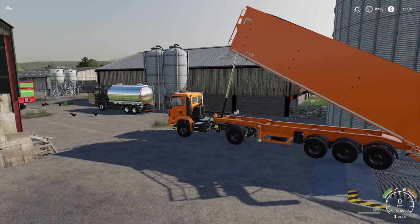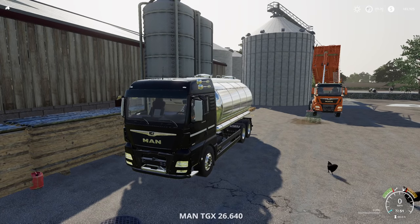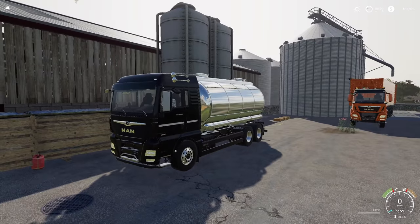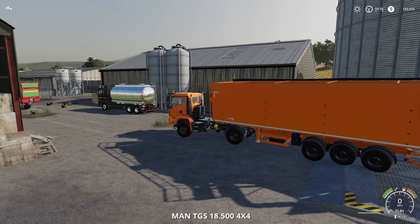And then we've got a black truck over here — the MAN TGX 26, 640. This is a milk truck. I almost forgot what it was called.